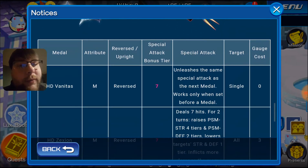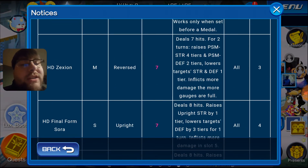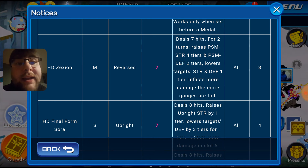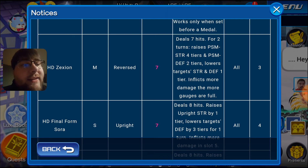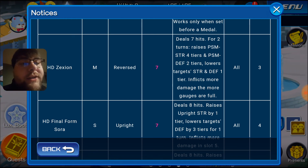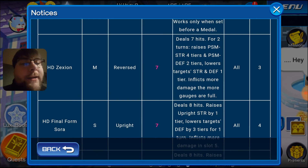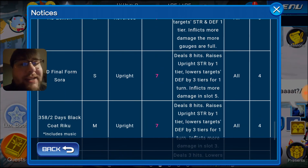The other ones we'll take a quick look at, but they're really not that good. HD Zexion is reversed, and just the fact that they're reversed and we don't have Illustrated Chiyon yet, they're not going to be as powerful. But we're likely to get her pretty soon — I'd expect her before the end of the year. Zexion has 7 hits, does some defensive buffs, raises PSM Strength by 4 tiers and PSM Defense by 2 tiers for 2 turns, lowers target Strength and Defense by 1 tier. Again, not that fantastic.